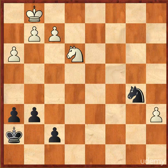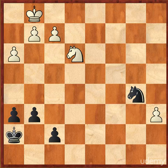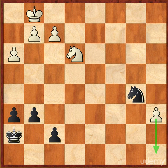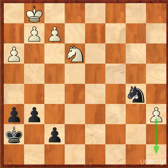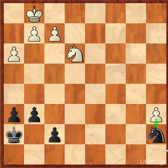In football, we also use blocking to prevent a player from making a touchdown. In this position, white's pawn is about to make a touchdown, or promotion. Remember that if your pawn reaches the other side of the board, it can promote to a queen, knight, rook, or bishop. The knight must stop this pawn before it is able to promote. The correct move is knight a7, blocking the pawn from moving forward and thus preventing it from promoting.